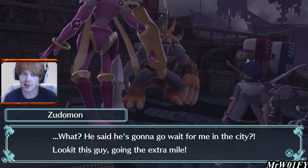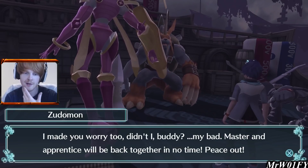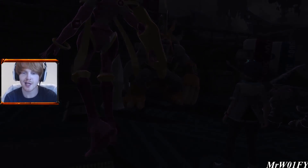Zudomon says he made Wolfie worry too. He apologises — then says master and apprentice will be... I guess he's talking to Gumtron through us. Zudomon joins the city. Absolutely fantastical.